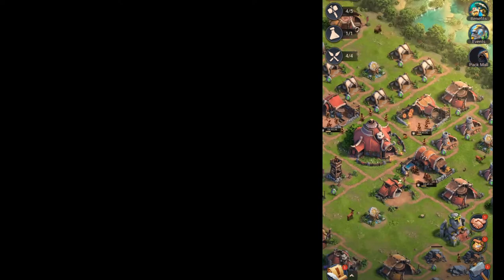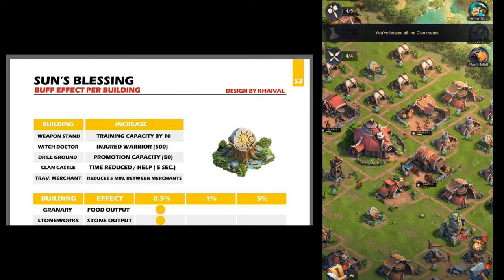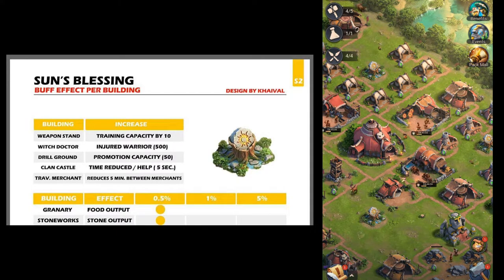Hello and welcome back everyone to another episode of Primitive Era. Today we're going to be going over Son's Blessing and how you can use it to your best advantage. This spreadsheet that you're going to be seeing throughout the video is by Kaival, one of the members in the official Discord. He made a bunch of these spreadsheets for your information and use, so be sure to give him props and say thanks.